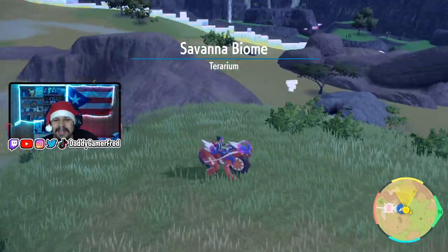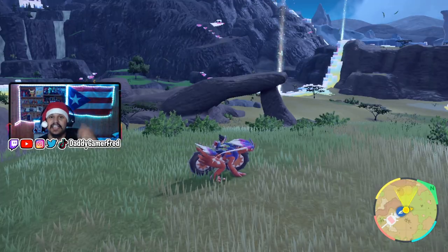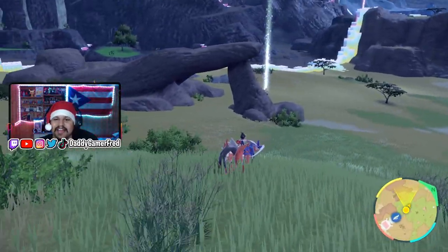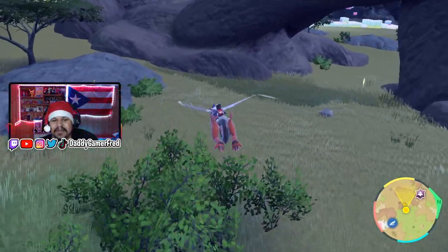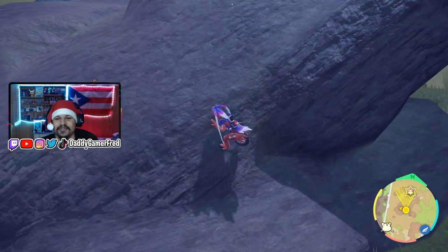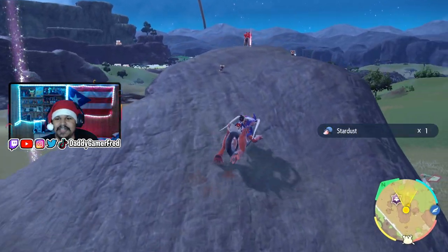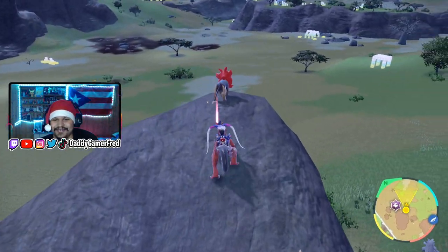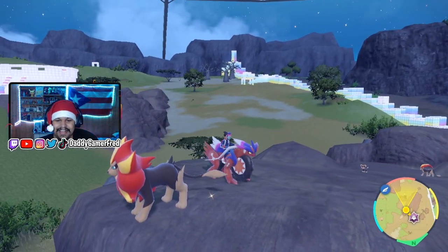In the Savanna Biome, right next to where you fight Crispin for his challenge as the Elite Four member, you're gonna come across this spot right here. If this looks familiar to you, it's because it's very similar to the Lion King rock where Mufasa shows off Simba for the first time. If you make it to the top of this rock, you'll notice you've got a little Simba up here and the king of the jungle chilling on top, just like in Lion King.